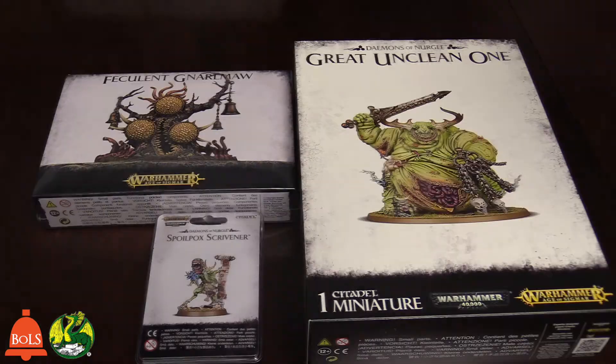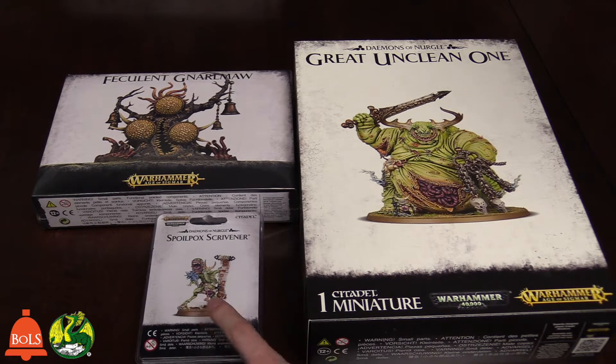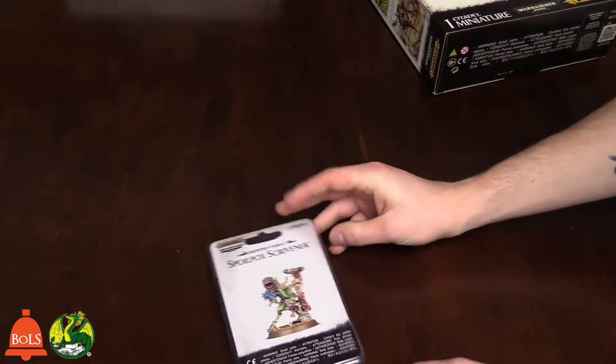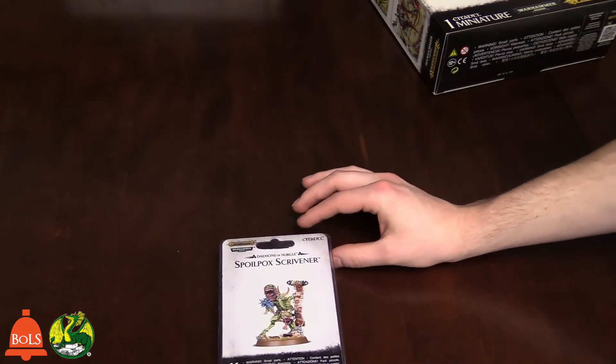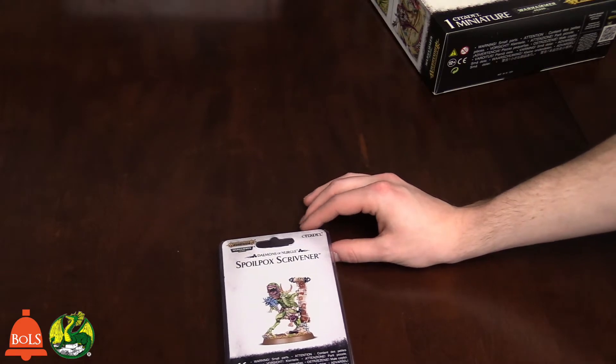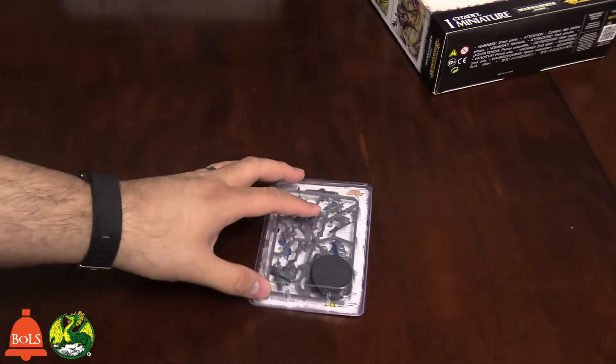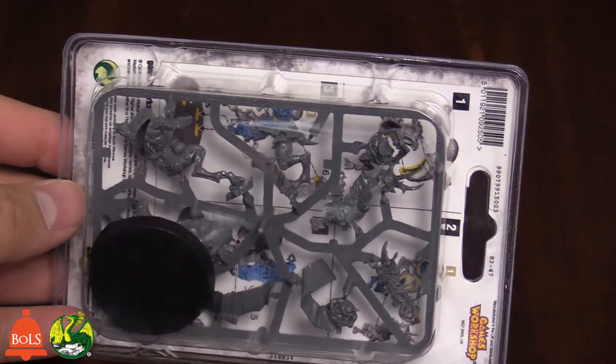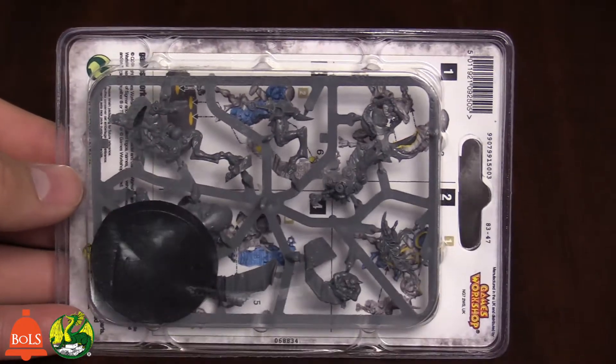Let's go ahead and hop in and take a look at the new Nurgle releases. This is Spoilpox Scrivener. We'll trade — I'll open this, you talk. We'll just take a look at the sprue real quick. This is just the basic sprue here — it's a one-piece, one sprue that you can totally look at yourself at your local shop.